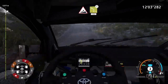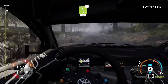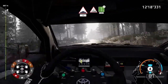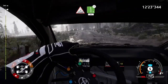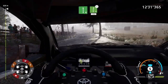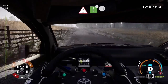Caution, left 4, over crest, tightens, keep in, 150. Left 5, keep in, don't cut, 50. Bumps, 100. Jump into caution, left 6 through gate, bail in, 80. Bumps, 100. Plant left and right 6 over crest, off camber, keep in, 150. Press, keep left, into right 6 over crest, and finish.